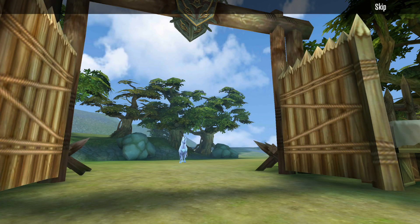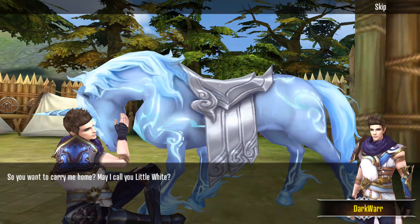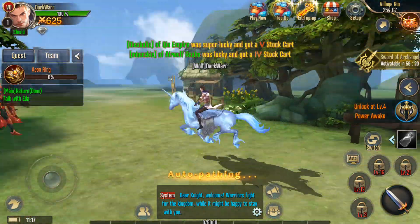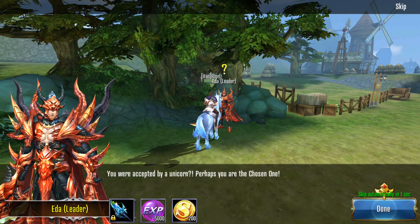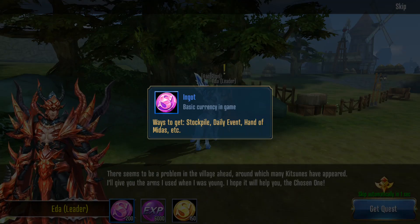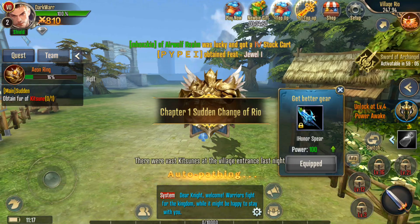It's also voice acted. You have to choose your sign - okay, nice. It's open world, that's good, and we just leveled up. We have an ingot and a daily event - so you can get things with those.